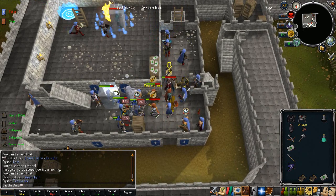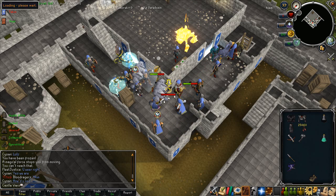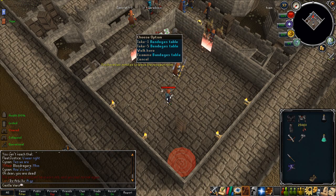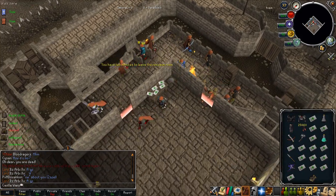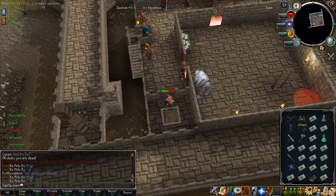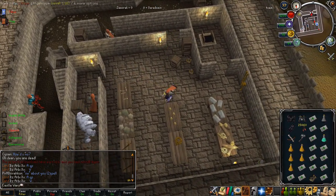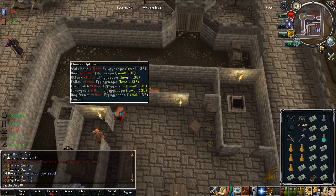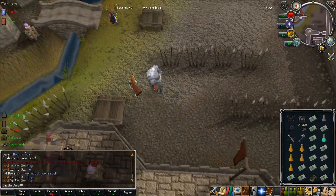The Vampirism aura gives 5% healing of whatever damage you deal — so if you hit a 100, you heal 5 life points. It's very nice because you can use it alongside protection prayers without needing Soul Split to heal. It also lets you use Rigour and Augury much more easily since you don't have to worry about Soul Split. I highly recommend Vampirism — it's a really good one.